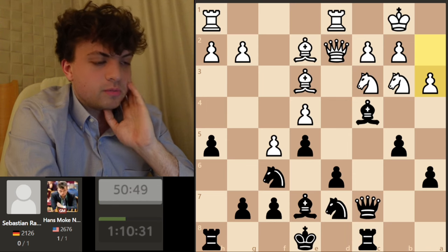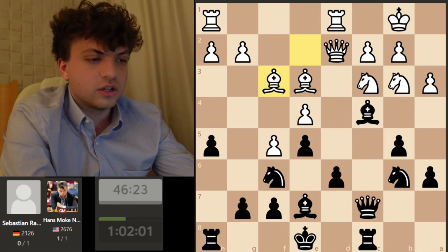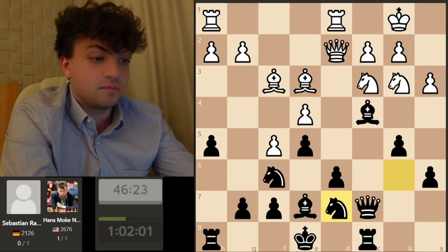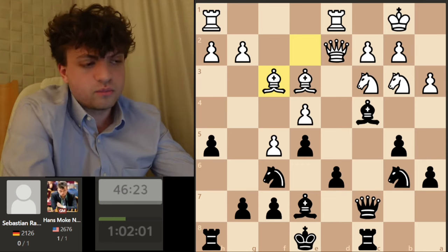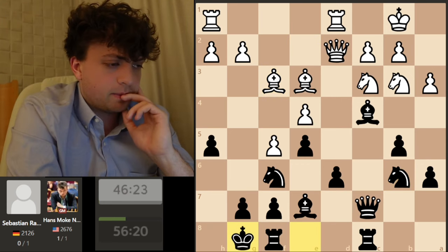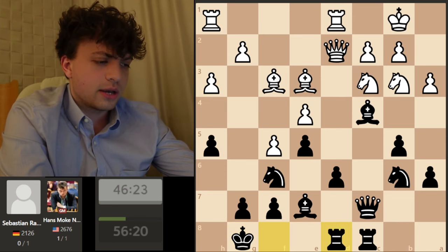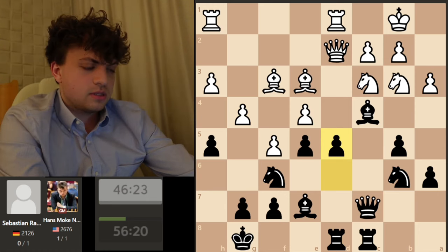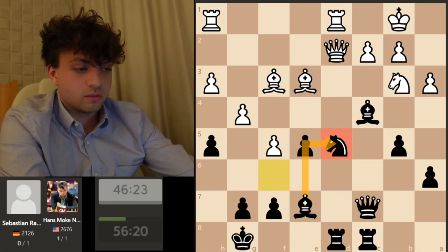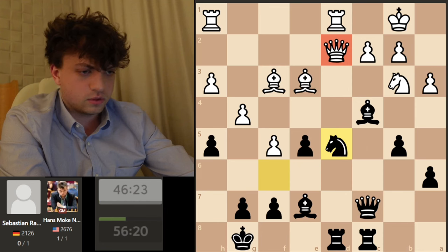I should have just played rook b8, but he didn't punish — he went bishop f3 and castled. It's funny the engine thinks the best move now is knight back to d7, which I think is ridiculous but you can't trust the engine here. I castle my king and I'm ready to get some counterplay. My opponent lashes out with g4. What they were afraid of was: if they go h3 I go rook g8, g4, now d5 — I'm breaking through and everything's collapsing.